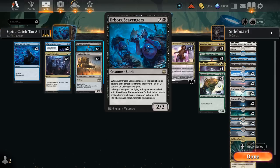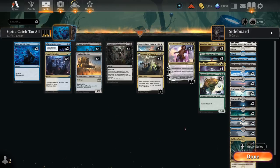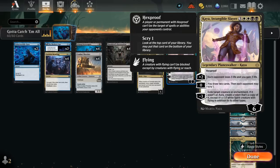So Scavengers shines in a deck that has a lot of creatures with different keywords that it can exile so it can keep increasing its abilities turn after turn, and our deck is filled to the brim with keywords — starting with hexproof, of course, which is the best way of protecting our Scavengers from removal so we can go all in on it without having the opponent answer Scavengers with a single card. We've got a ton of different ways to give it hexproof starting with Kaya, which is a planeswalker.